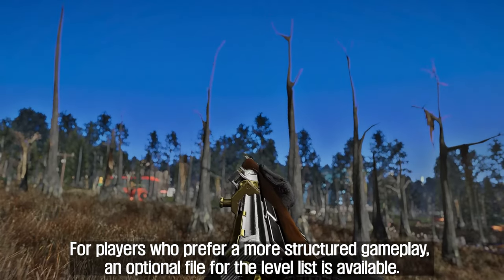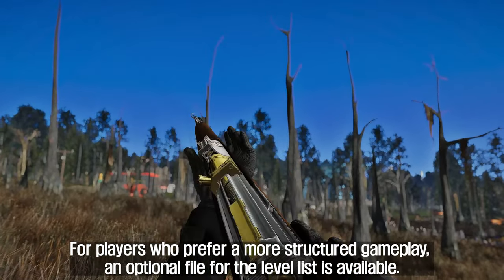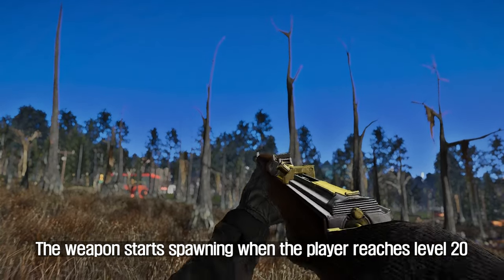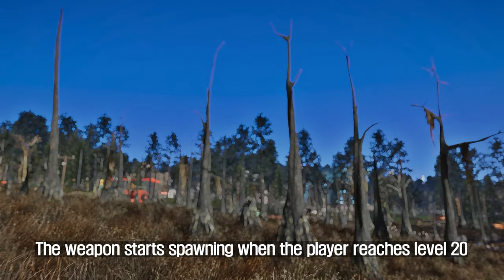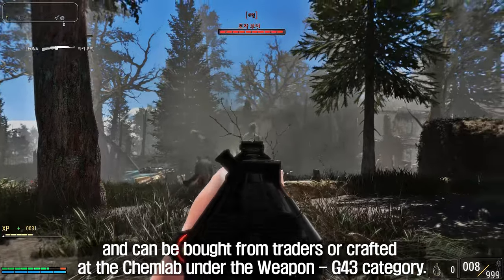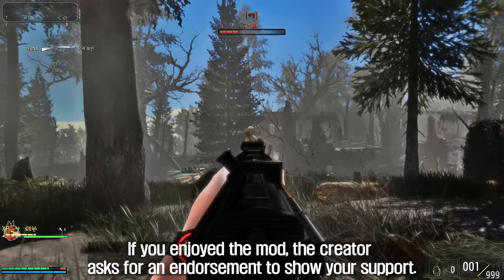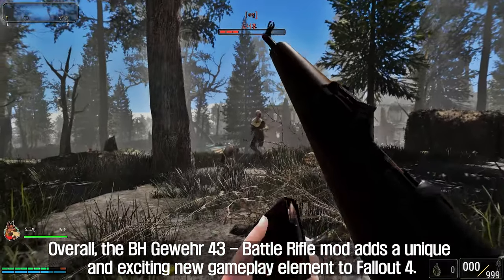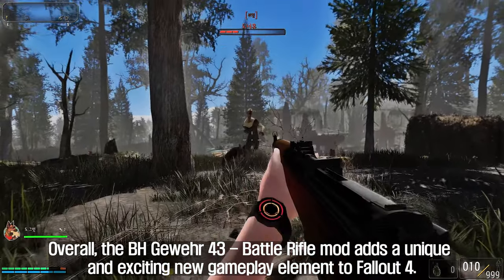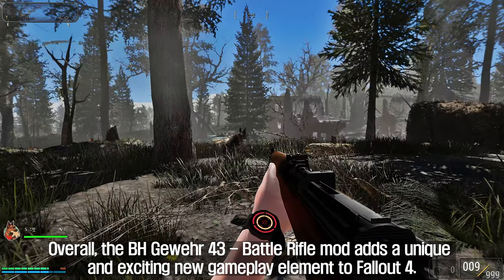For players who prefer more structured gameplay, an optional level list file is available. The weapon starts spawning when the player reaches level 20 and can be bought from traders or crafted at the chem lab under the weapon's E43 category. If you enjoyed the mod, the creator asks for an endorsement. Overall, the BH Gewehr 43 Battle Rifle mod adds a unique and exciting new gameplay element to Fallout 4.